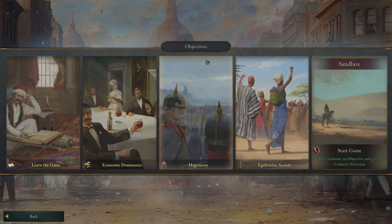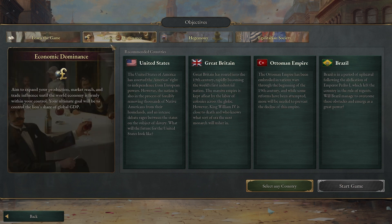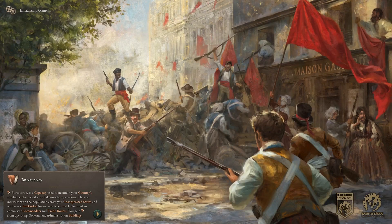First thing you see on screen are these objectives. Some people have been concerned that these limit your play style in some way. These objectives are effectively just an extended part of the tutorial — they give you some extra journal entries that are breadcrumbs leading you in a certain direction. They don't really do anything, though there might be an achievement related to finishing them. It doesn't change your gameplay in any way. I'm going to click on economic dominance because that's the theme I'll be pursuing in this run, which fits thematically.